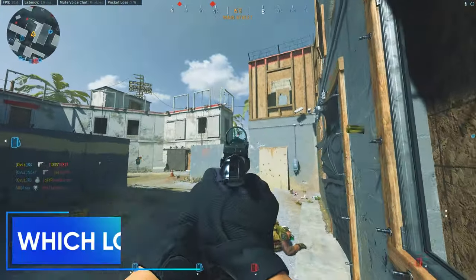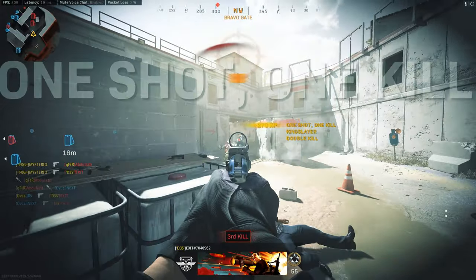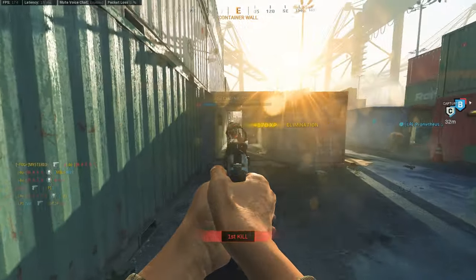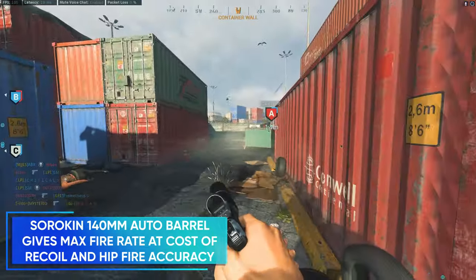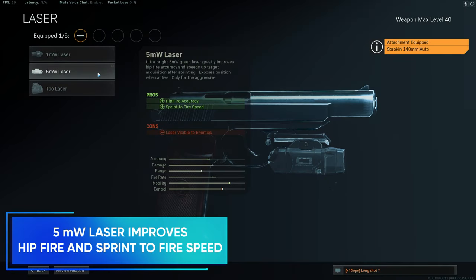Which Psykov loadout is the absolute best? It all starts with the Sorokin 140mm auto barrel. A durable stainless steel slide and modified trigger group allows the pistol to fire fully automatic, giving you a massive advantage because your fire rate will not be limited to how fast you can press your trigger buttons. The 5mW laser, which we all know from many other guns like the MP5, will counter the hipfire penalty received from the barrel and even improve your hipfire stats further.